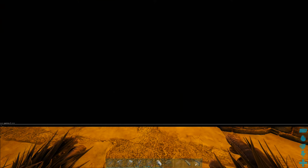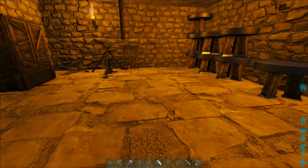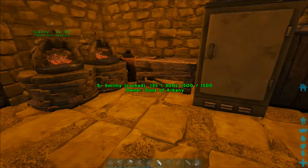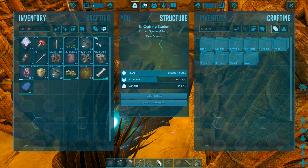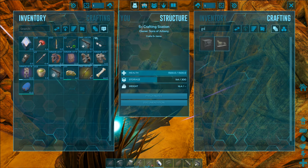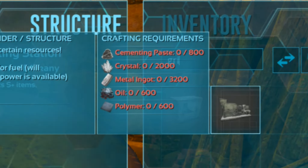It's been a while since I've played this game. How do I get to my crafting menu? How do I build things? At a table, right. The grinder is going to be in Structures Plus, so let's have a look. Grinder — that's what I need. Industrial Grinder, S Plus. That's 800 cementing paste.